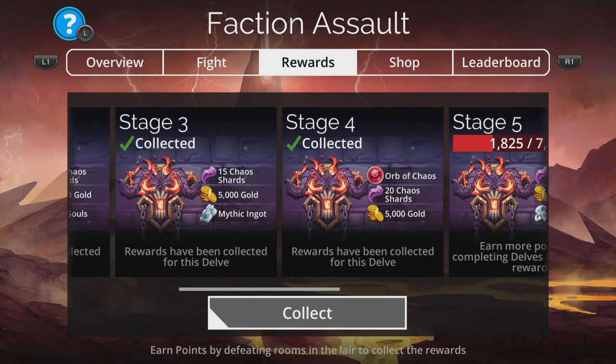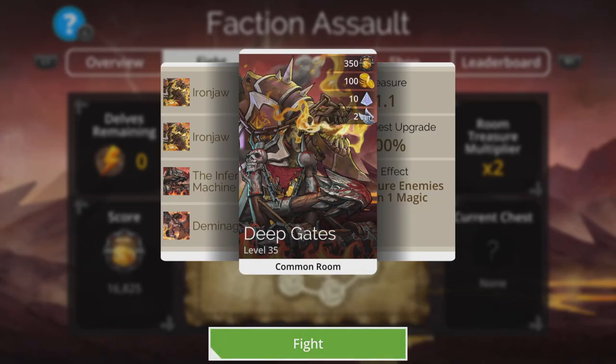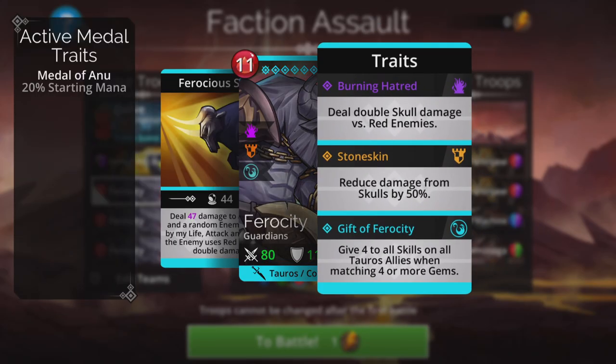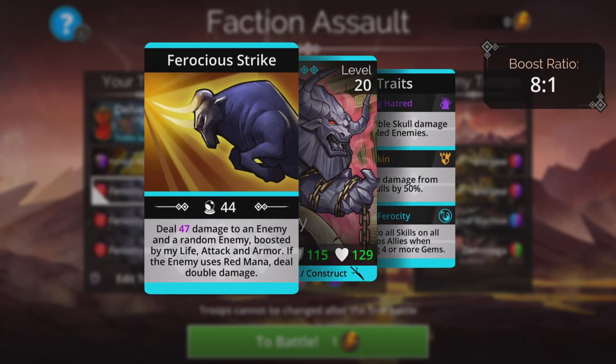This was an unplanned video, but whilst I'm here I may as well show the team I'm using at the moment. I went for just straightforward Black Manacles and three times Therocity. I didn't put a tonne of thought into it. I'm in Shaman class, so everybody gets a 50% start. The cool thing about this team is we're going to be fighting a lot of red enemies in this faction assault, and Therocity deals double skull damage versus red enemies.